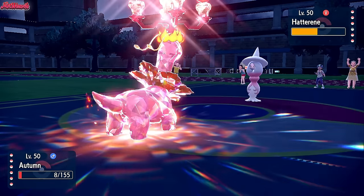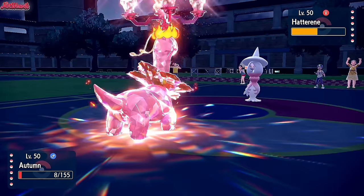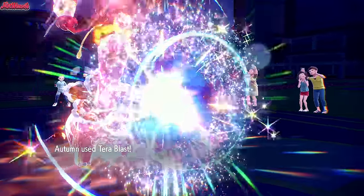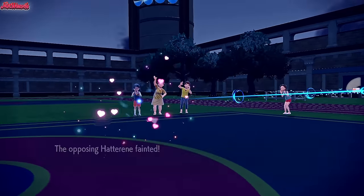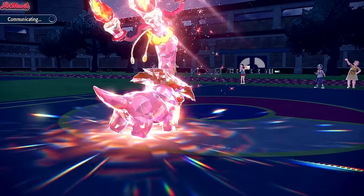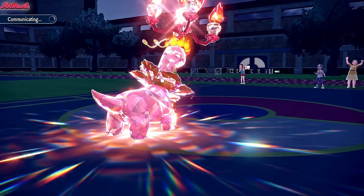Either way, Meganium's done pretty well this game — it's done very well this game. We go for another Terrorblast. If this doesn't KO the Hatterene, it's not the end of the world. It does KO the Hatterene though, which is fantastic. Was that a crit? No, it wasn't a crit — that's great. So Hatterene goes down. They did not know we were Covert Cloak at all — who would think it was? It worked out perfectly. They tried to Nuzzle me.